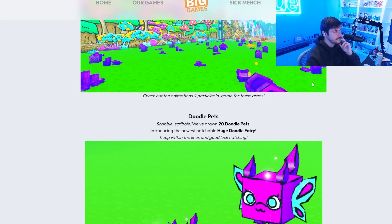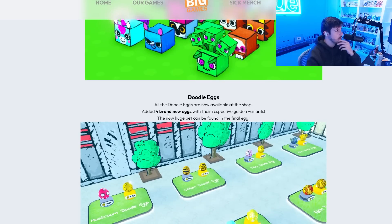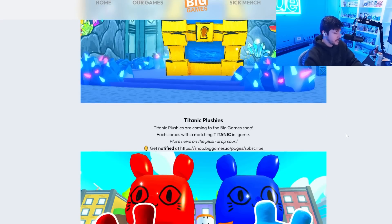We already have doodle oasis unlocked. We also have new doodle pets — 20 new pets — with the huge doodle fairy being the new huge. There's a shiny doodle unicorn and four new eggs with golden variants. The new huge can be found in the final egg, so that's the one we need to be looking for. And this is the final doodle cave chest, which is going to be insane — very hard to get through. There's the Titanic plushies too, and apparently they're bigger than the huge plushie pets, so they're going to be massive.